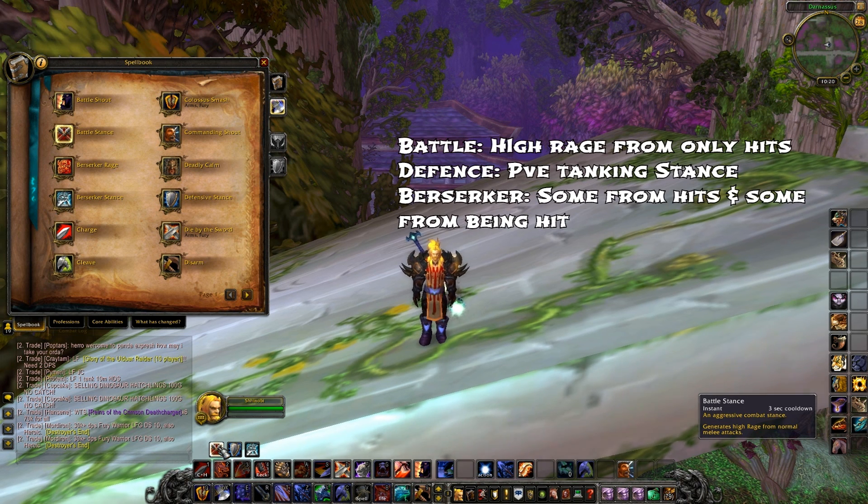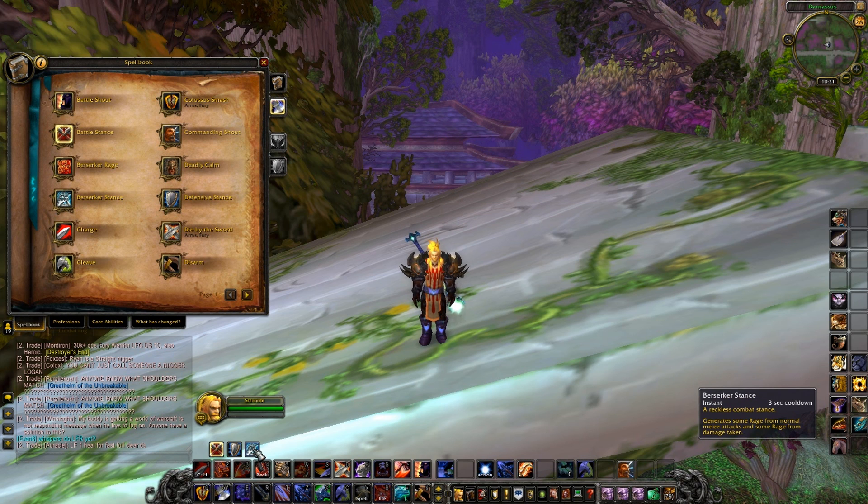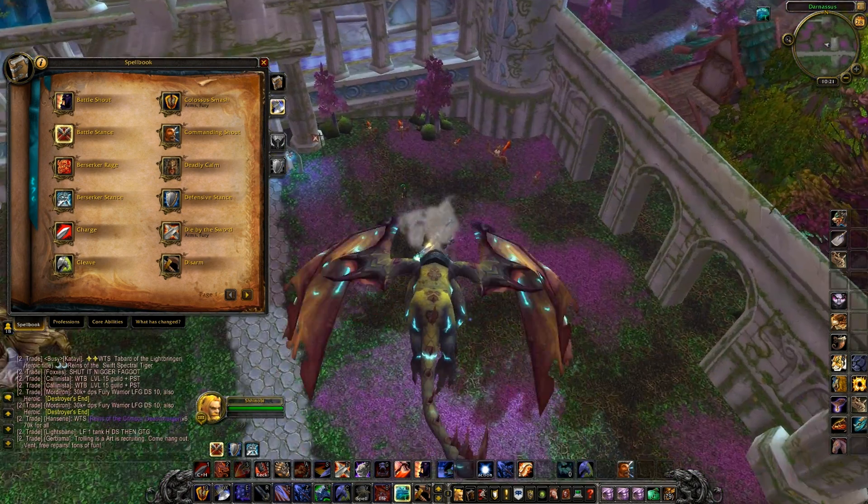Defensive Stance is just a tanking stance, same as before. Then Berserker - this is where it gets a little different, a reckless combat stance where you generate some rage. Let's go down to the target dummies - I want to show you the difference between both of those stances.